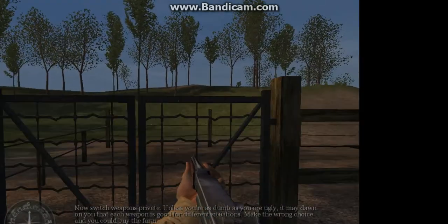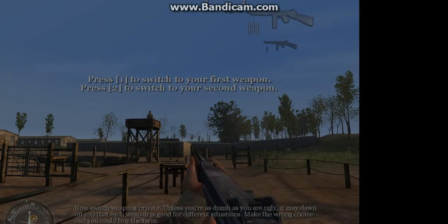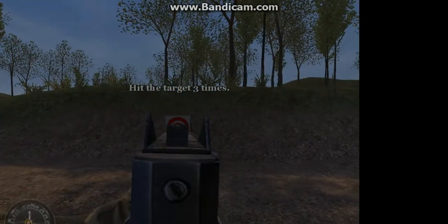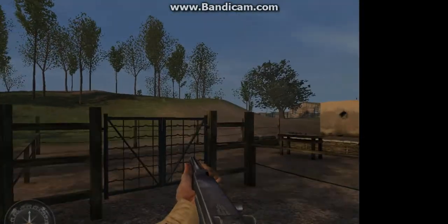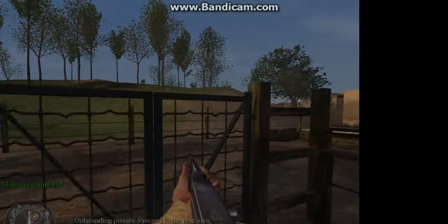Now switch weapons, Private. Unless you're as dumb as you are ugly, it may dawn on you that each weapon is good for different situations — make the wrong choice and you could buy the farm. Fire three more rounds at your target. Outstanding, Private. Well done. Proceed to the next area.